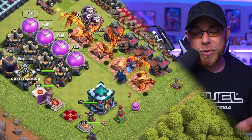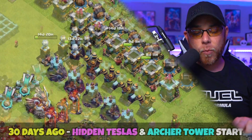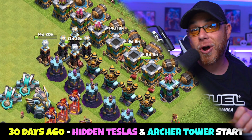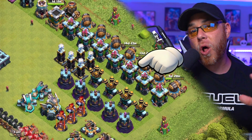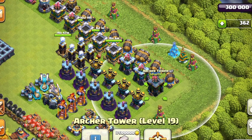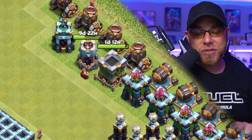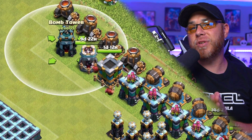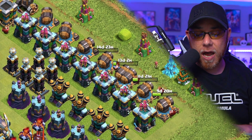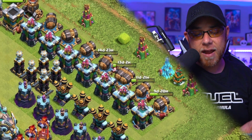Moving throughout the rest of the offensive buildings, we knocked out our army camps, our barracks, and did a little bit of traps. In our last episode, we left off finishing up the upgrades on our Hidden Teslas and had started on the Archer Towers. As of today, we've knocked out all of our Archer Towers to level 18, and also used two Hammers of Building on two Archer Towers to finish them at level 19. We also did upgrades on our Bomb Towers to level 8 to disrupt the Hog Riders, and then started working on cannons. We have four cannons currently under upgrade to level 18, and we still have three more to go.